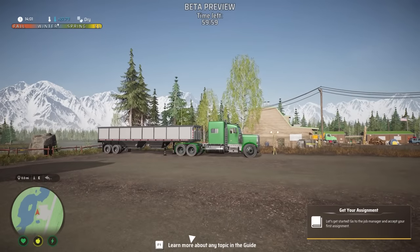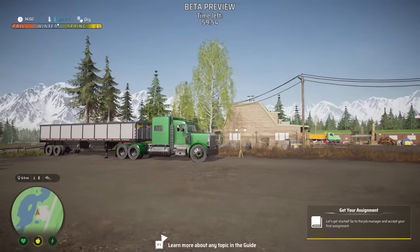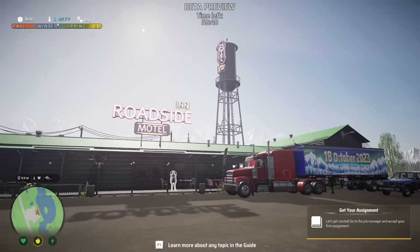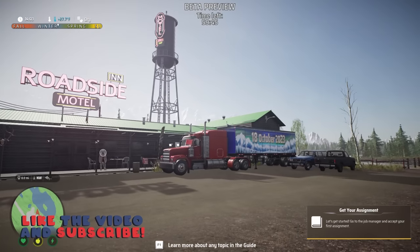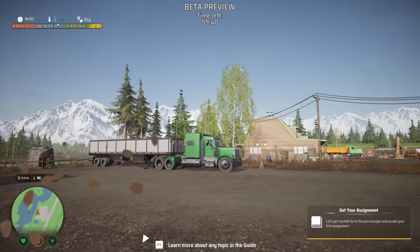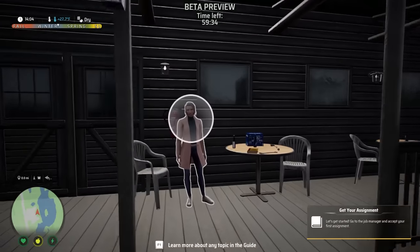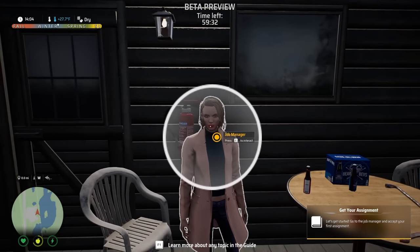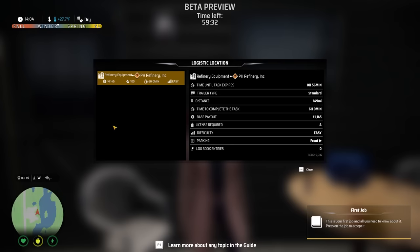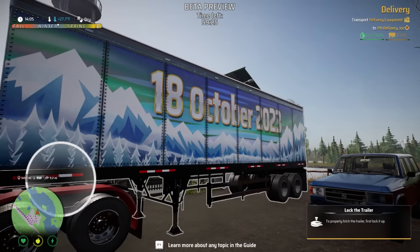Welcome to Alaskan Road Truckers. I actually screwed this up last time — I'm gonna admit I was kind of sick when I played this demo about a week and a half ago and I didn't play the right demo. I was playing the old build from like a year ago, and my goodness the game looks completely different. We're in the middle of a town right now, and I need to talk to this lady here — she's my job manager. We have a job: taking refinery equipment to the pH refinery. Looks like a pretty easy job. I like that the truck's got the release date of the game on the back of it.